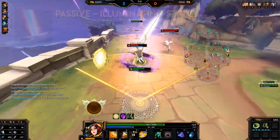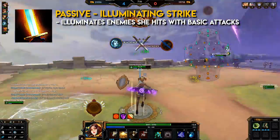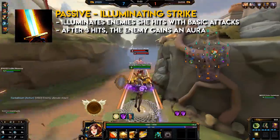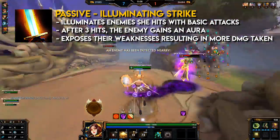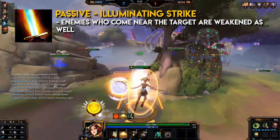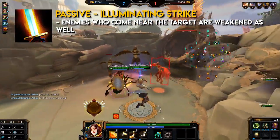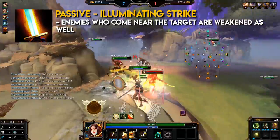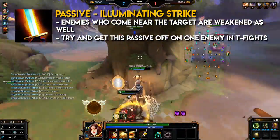Amaterasu's passive: Illuminating Strike. Amaterasu illuminates enemies she hits with basic attacks. After three hits on the same target, the enemy gains an aura. This aura exposes their weaknesses and causes them to take more damage from all sources. Any other enemies that come near the afflicted target are weakened as well. A good way to use this, especially in a teamfight, is to get the passive off on one enemy and then all surrounding targets around that enemy should be affected as well.